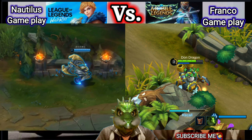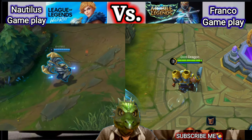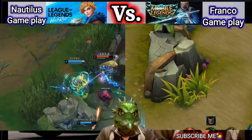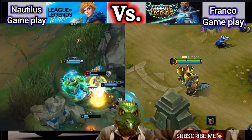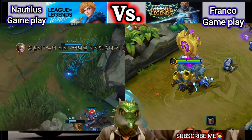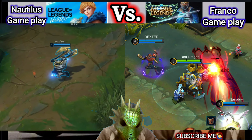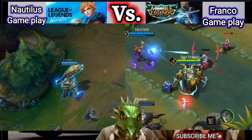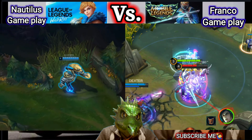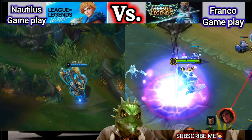Now we are in the second skill. The second skill of Nautilus is Dredge Line. Nautilus hurls his anchor forward. If it hits a champion, he drags both himself and the opponent close together. If it hits terrain, Nautilus instead pulls himself to the anchor, and the cooldown of Dredge Line is reduced by half and the mana cost is refunded.